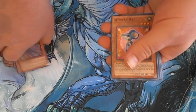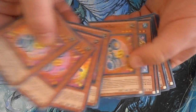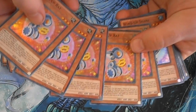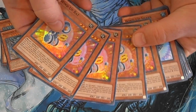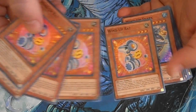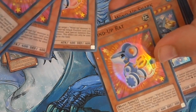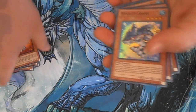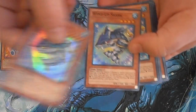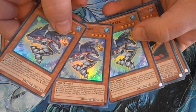For Wind Up Rat we got five of him — that's about almost one every other box. One of the Wind Up Rats has a little white ink blotch on the corner — I don't know if you'd call it a misprint, but it's kind of interesting. For Wind Up Shark we have three, so a full playset — about one out of every four boxes.